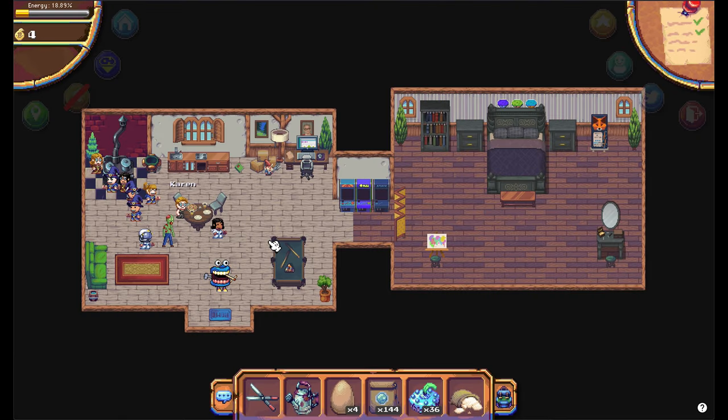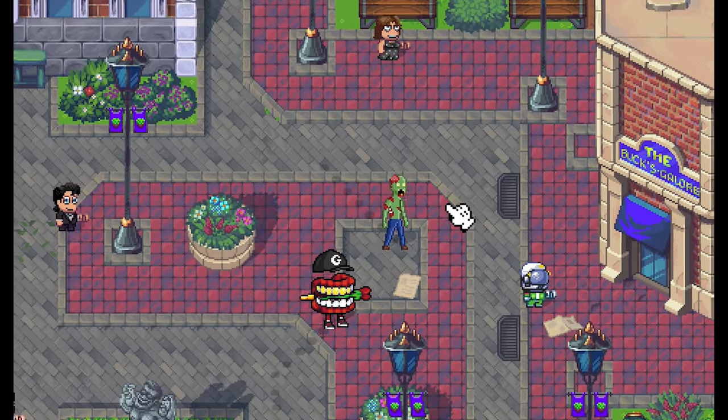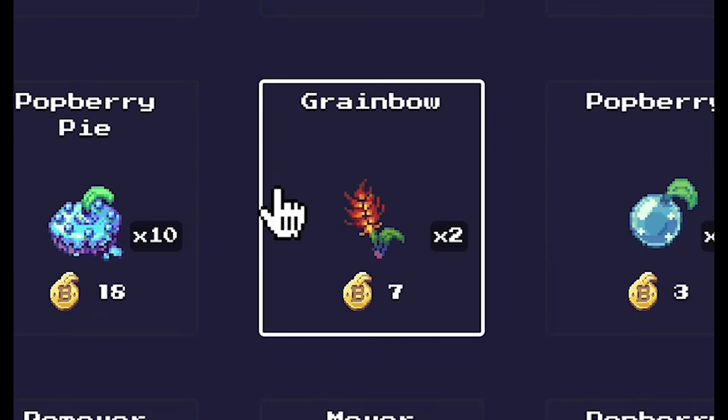After talking to Karen you can see we have completed the Flower Powder quest. So that is cool, but what can we do with these items? We still have the flower and we still have 2 grainbows. Selling a flower will give you 16 berry coins, and selling a grainbow will give you 7 berry coins.